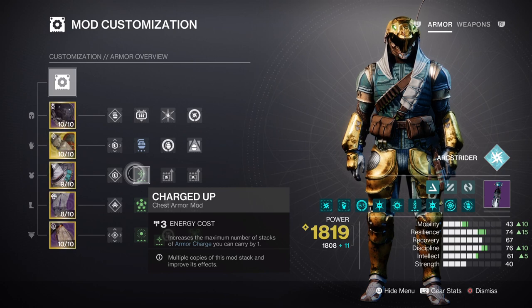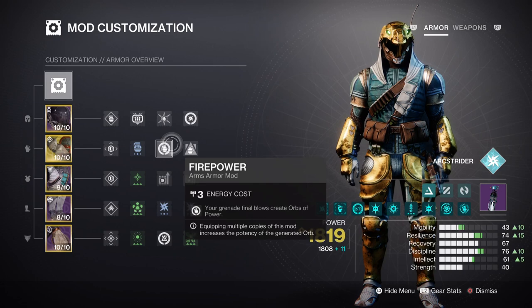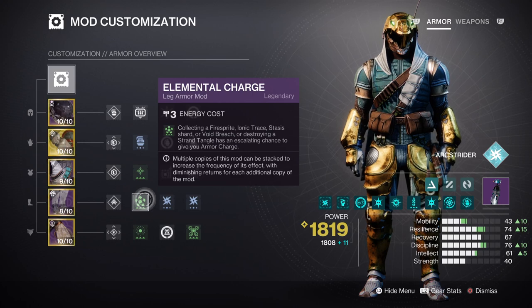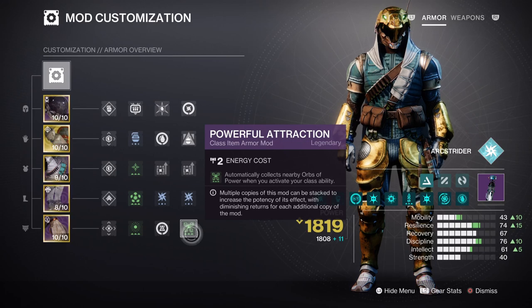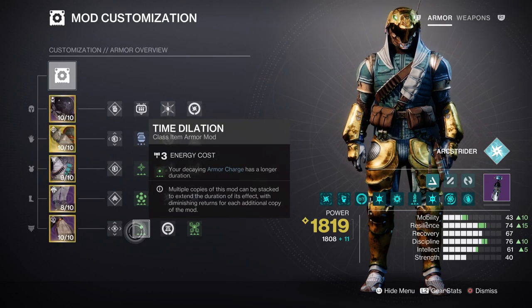Charged Up will expand your Armor Charges by plus one. An Arc Siphon, Firepower, and Reaper mod will allow us to create Orbs of Power on the go. The Elemental Charge mod grants an Armor Charge upon collecting an Ionic Trace, but only by chance. And Powerful Attraction means using your class ability will pull nearby Orbs of Power into your radius. All of these feed our x2 Arc Weapon Surge mod for a constant 17% weapon damage buff, and the Time Dilation mod extends all time-based mods by an extra 5 seconds. If using an arc heavy weapon, don't forget to add Heavy Ammo Finder and Arc Reserves mods.